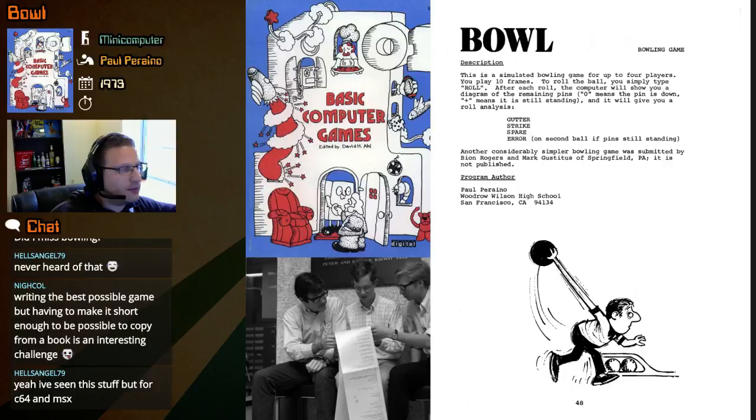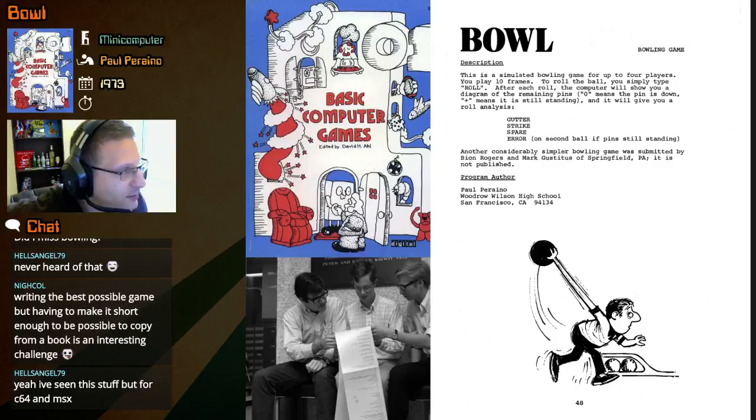Bowl is a bowling game — a simulated bowling game for up to four players. You play ten frames. To roll the ball, you simply type 'roll'. After each roll, the computer will show you a diagram of the remaining pins. Zero means the pin is down, plus means it is still standing.